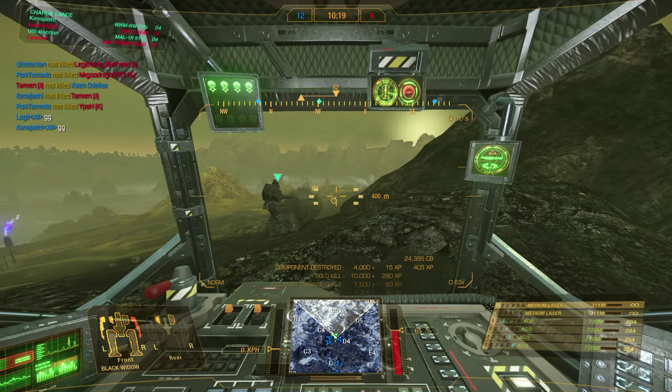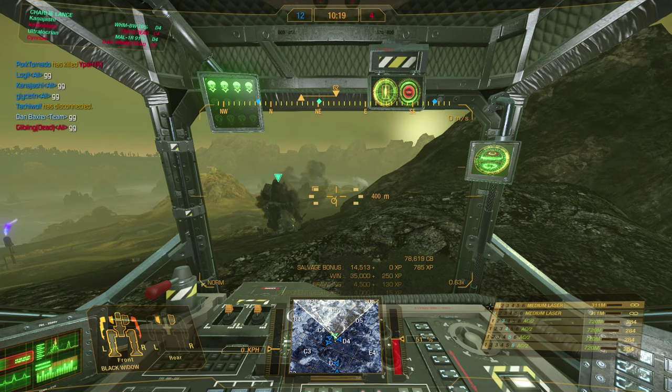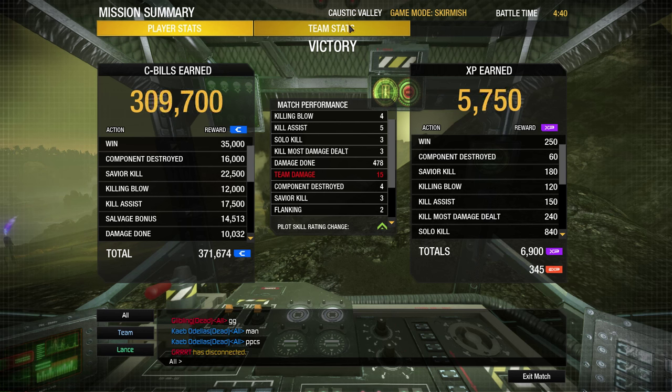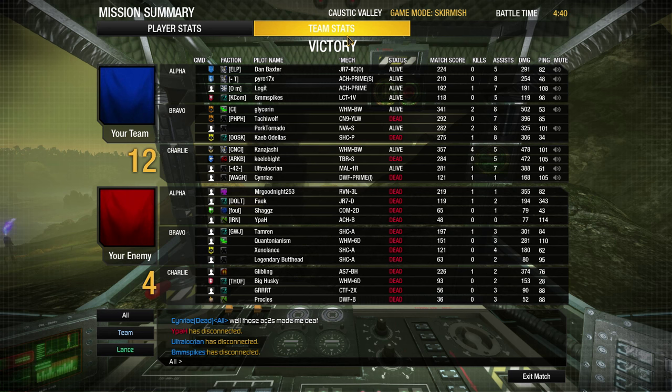That went way better than I expected. This was absolutely beautiful — four AC2s with a macro. We did quite well on that. We got 371,000 C-bills, 478 damage done. This is on my main account so none of this is going towards my free-to-play. Anyway, thanks for watching and good hunting.